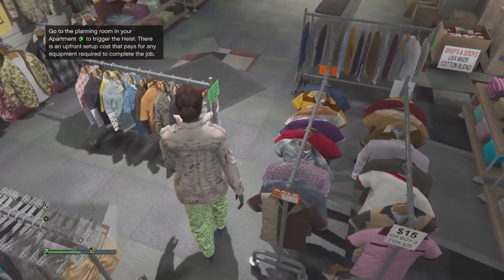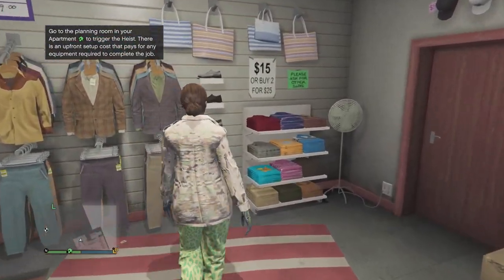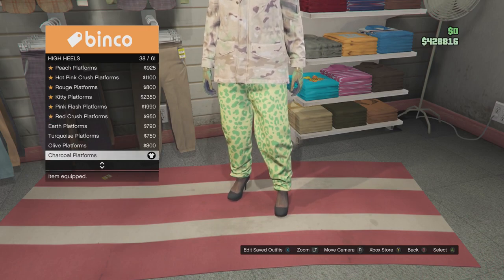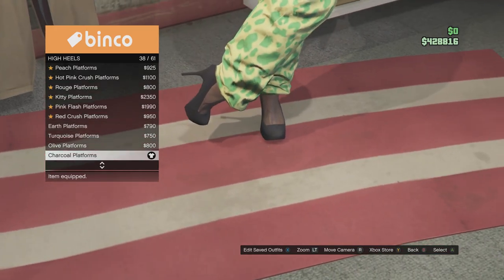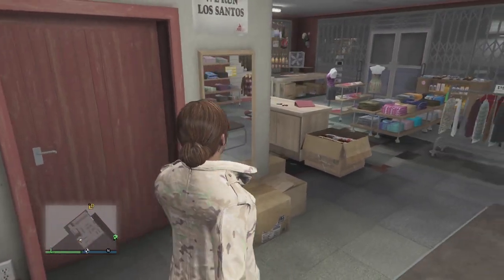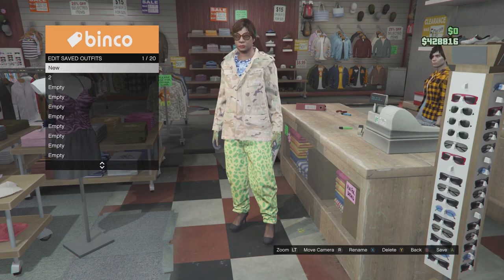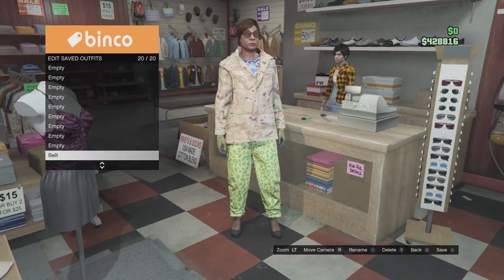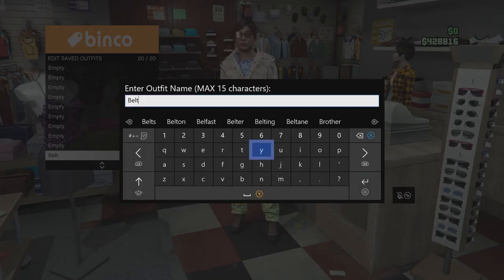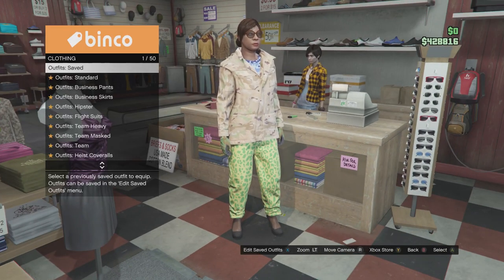For the pants, go to sport pants and put on the spotted muscle pants. For the shoes, go to high heels and put on number 38, charcoal platforms. After this, save this outfit — save it as slot 20, on the last slot. This is going to be the belt outfit. So these are the three outfits you have to save: the first outfit, second outfit, and third outfit.